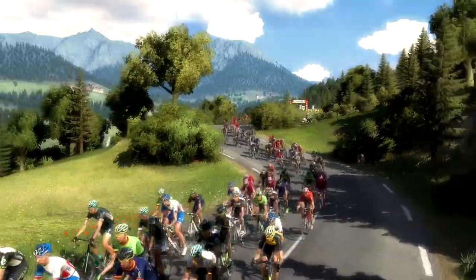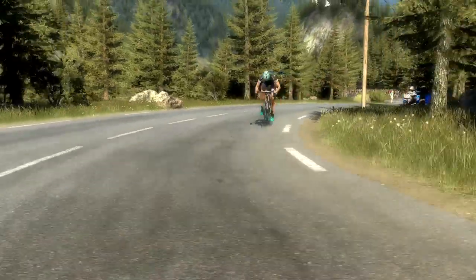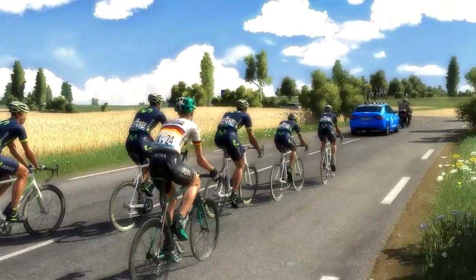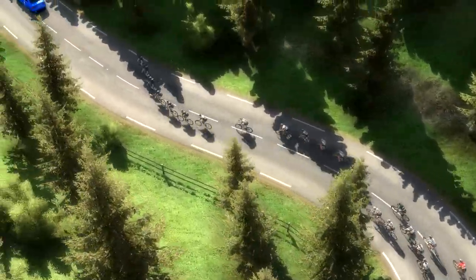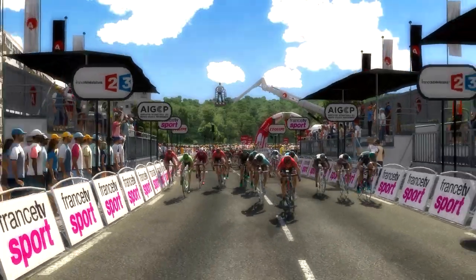Even with a pre-race strategy plan, you can react in real-time to unforeseen events, such as responding to the attack of an opponent's leader by sending your own leader or forming a rider train to counter the attack. This year, you'll also be able to affect the pack by forming rider trains, allowing you to prepare your sprinter for the finish line.